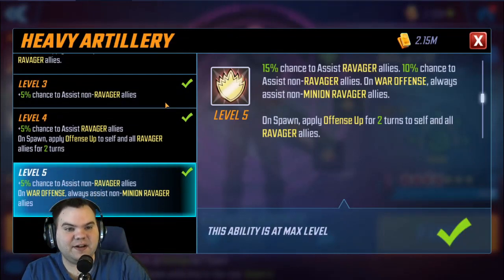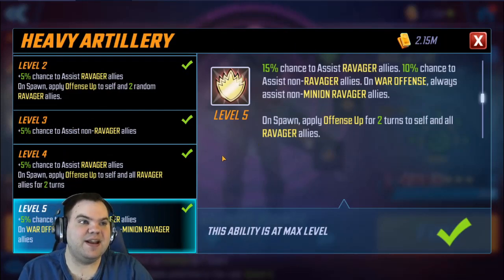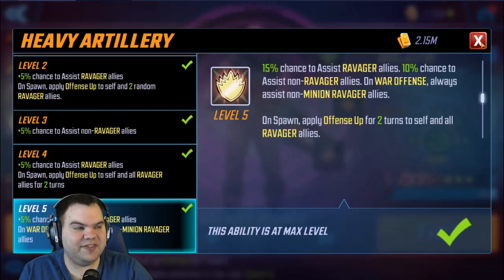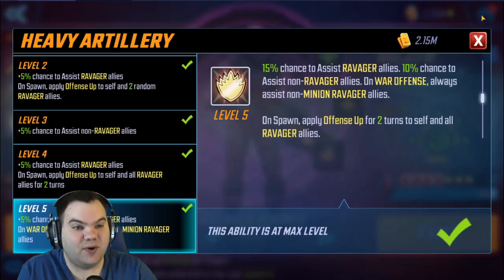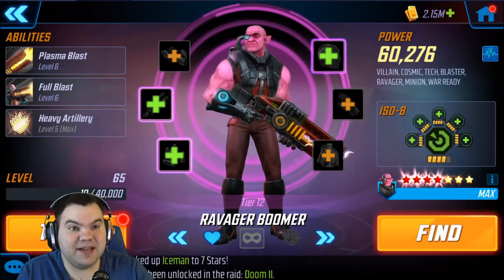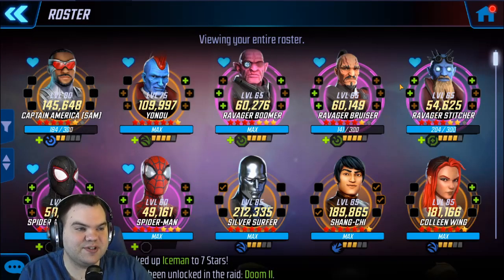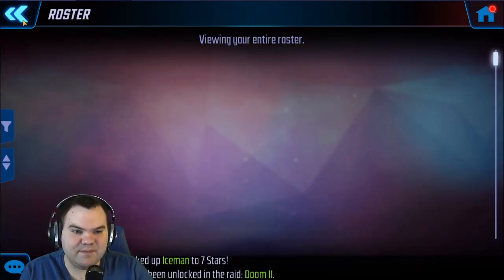Ravager Boomer's passive always assists on non-minion Ravager allies. Once you have T'Challa this gets much better, but right now there's only one non-minion Ravager ally so it is what it is. I've got it preemptively just for when we finally do get T'Challa. No T4s on the other two characters.